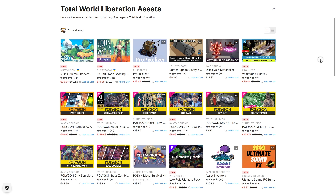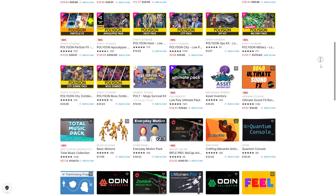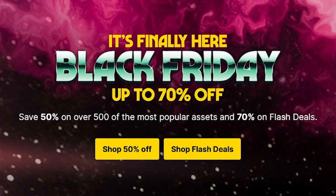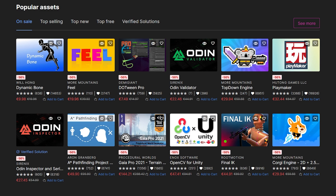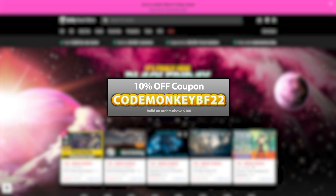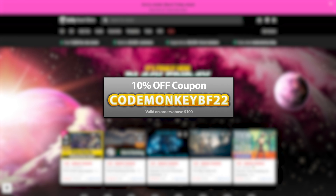There are links to everything I'm using in the description — I made a list on the asset store with all the assets. There are timestamps in the video. This video is sponsored by Unity, which is currently having their Black Friday sale, which turns out great because a bunch of the assets I'm going to highlight here are currently discounted. This sale is pretty massive — one of their biggest sales of the year with over 500 excellent assets which are currently 50% off, and Unity also gave me an exclusive coupon for you: codemonkeybf22.